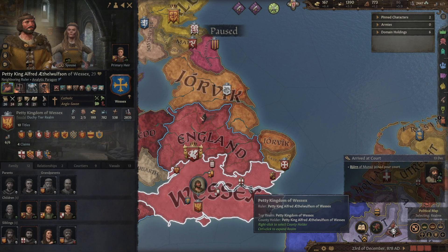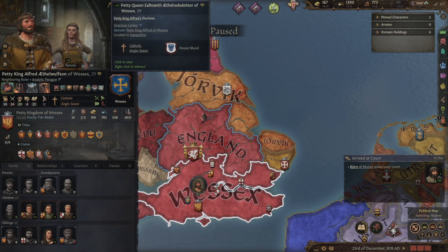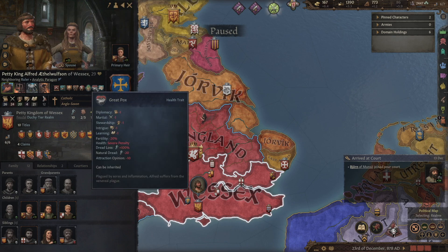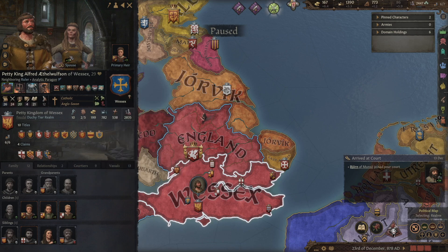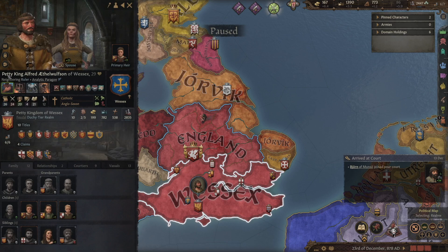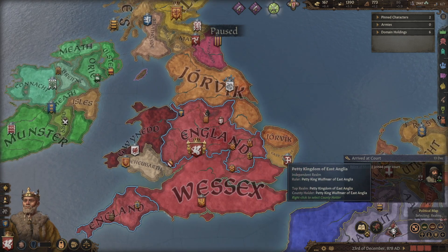The bigger problem we have is Wessex. Look at this guy — Petty King Alfred, he does not look good at all. His wife is looking at him and he's got the great pox — venereal plague all over his face. England is just being ravaged by disease and sickness. She does not have it. Petty King Alfred, what have you been doing to get this? Let's skip that story for right now. Oh — we can attack! There's no longer a penalty on East Anglia. We can pick up another county here — he's only got 85 troops and we have over 6,000.